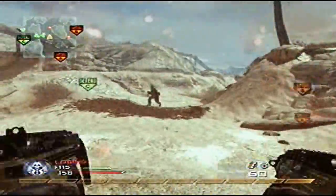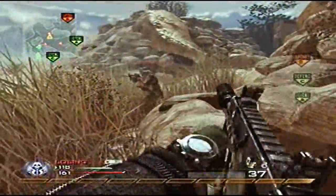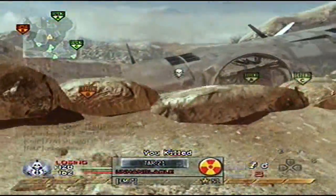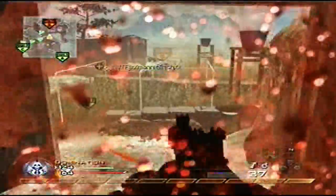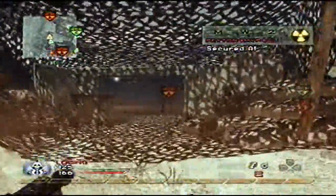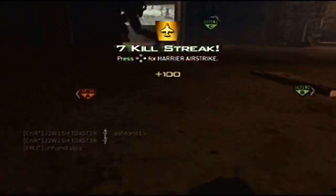TMP Akimbo — I don't know if you guys have ever tried the TMP. The only reason I actually knew about this gun was from Resident Evil 4, and it was pretty epic there, so I started using it. The only thing is it has really small clips, which can be a disadvantage if you see two people. Unless you have dual mags or you can get headshots, you're probably not going to kill them all. If you have Sleight of Hand you might be able to pull it off.